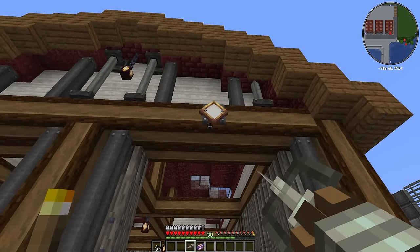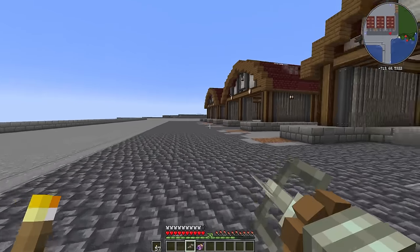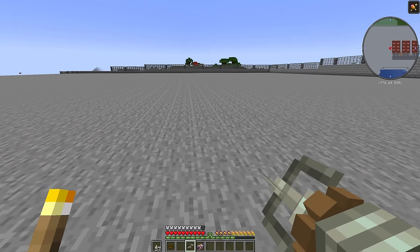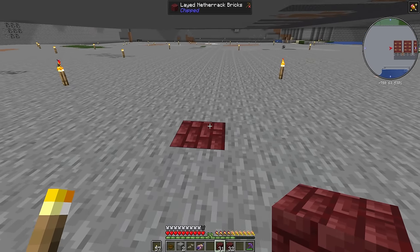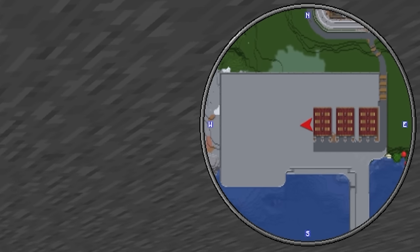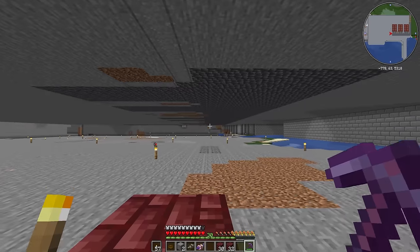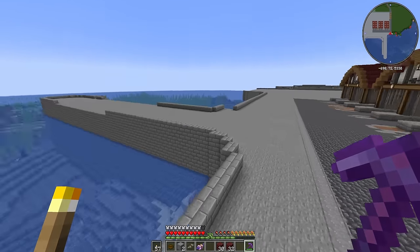The first warehouse I know we want to use for kelp. For storage we're going to use a combination of vaults, and an extended drawer system under this area. Our drawers have a range of 75 blocks, so we need to work out where to put the drawer controller — somewhere around minus 705 — so we can reach the far warehouse and also a good distance in the other direction, including the back of the docks. But let's figure out how we're actually going to collect the kelp.